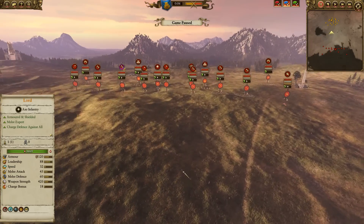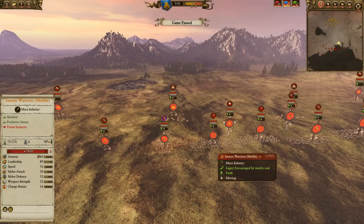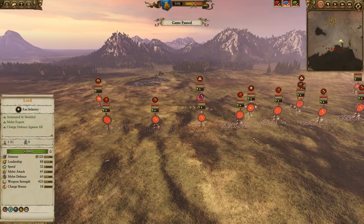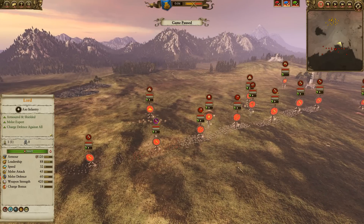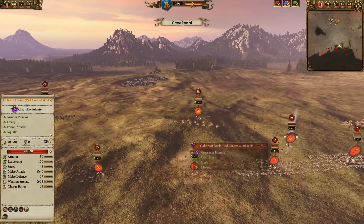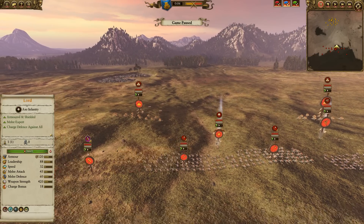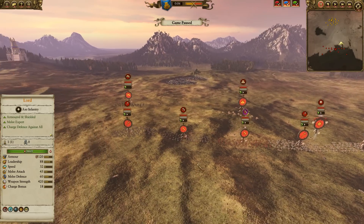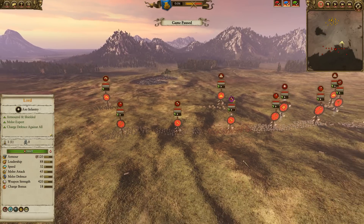So his opponent actually has three Saurus Warriors with shields. Saurus Warriors with shields are just a solid all-around unit — I think they are the go-to infantry unit for the Lizardmen in this match. He has five Red Crested Skinks, including one Regiment of Renown, which is the Cohort of Sotek. I've seen them a couple of times and they're actually better than I originally thought. They're pretty darn good — they have Frenzy, they have Poison, they're Unbreakable. I think they're going to be in every matchup with the Dwarfs.